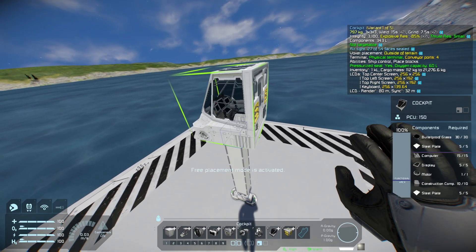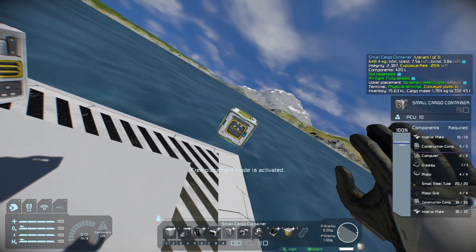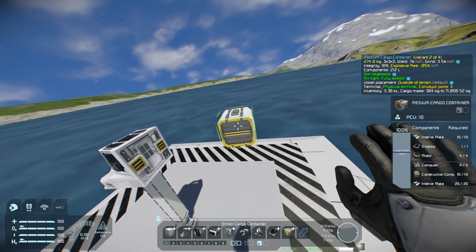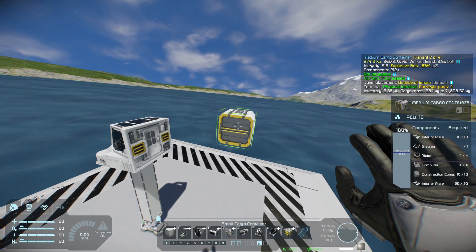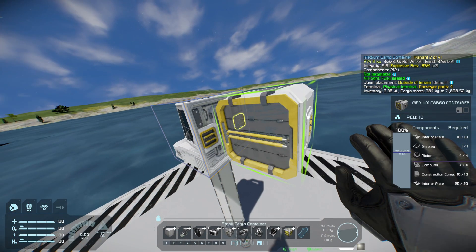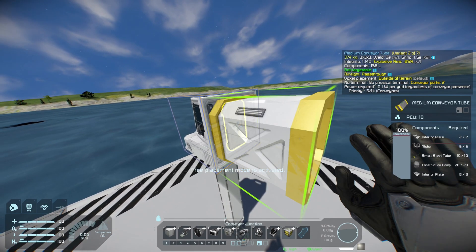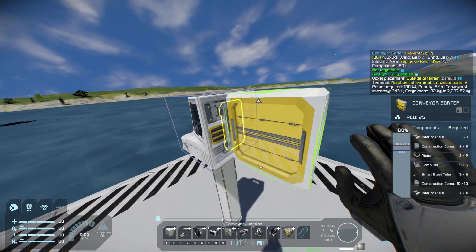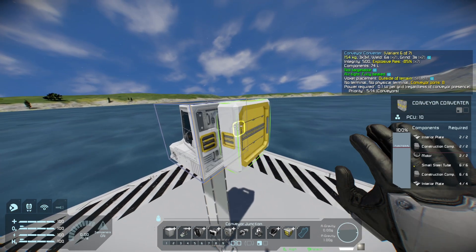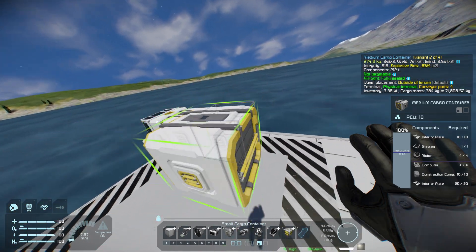I'm then going to add on my cockpit, as it's the most important block of any spacecraft. And I'm going to want to conveyor up one of these medium cargo containers, because I think a medium cargo container is a good one for this size of ship — I'll probably be including two to four of them. The problem is it's only got a large port on this side, and those are small ports on the back of that cockpit. So I'm going to use something called a conveyor converter, which will convert my two small ports into one large port. I'll just line them up to make sure I can pass components through, stick it on the back, and then simply whack down my cargo containers. Very easy.